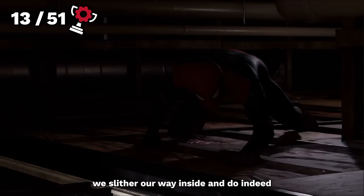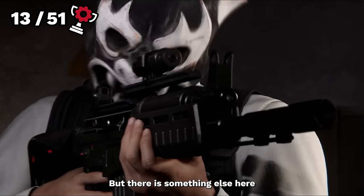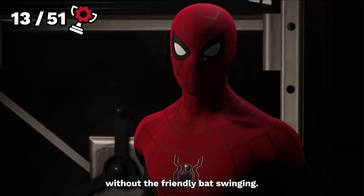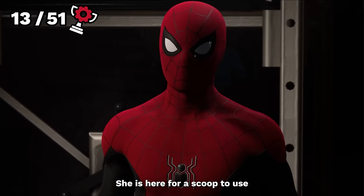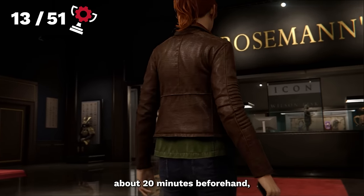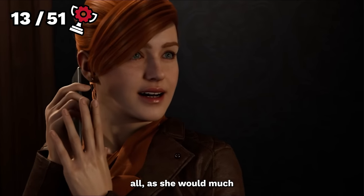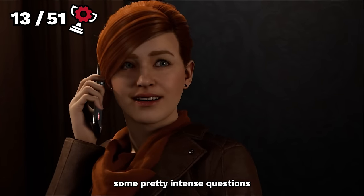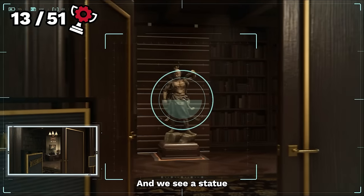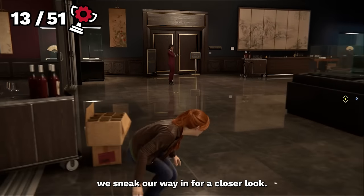Once there, we slither our way inside and see something amiss, as men with demon masks are bullying somebody about a file. But there is something else here that doesn't belong — it's MJ of course. What Spider-Man story could exist without Mary Jane? She is here for a scoop for the Daily Bugle and explains what happened leading up to the masked villains' entry. About 20 minutes beforehand, Mary walked in claiming to take pictures for the newspaper, but she really wanted to ask some intense questions about Fisk. A statue through a crack in the door turns out to be something Fisk shouldn't have, and we sneak in for a closer look.